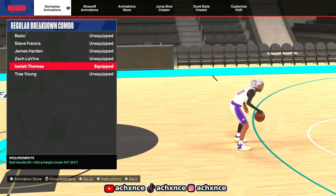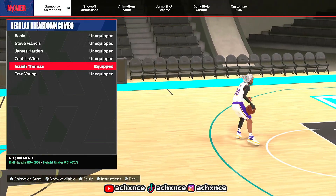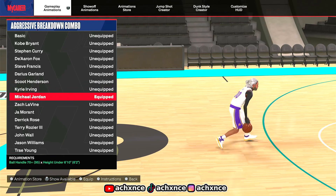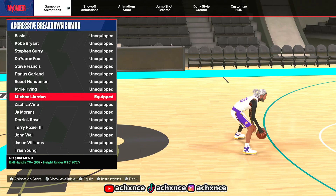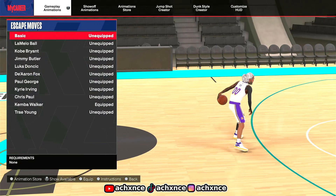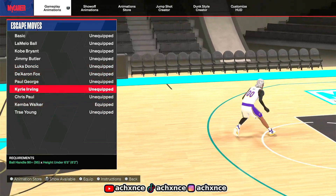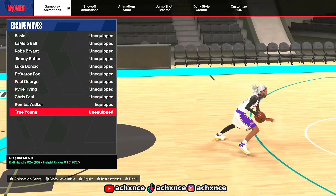For my regular breakdown combo, I haven't changed this — I still feel like Isaiah Thomas is the best one in the game, it feels the most shifty and you can speed boost out of the animation. For my aggressive breakdown combo, I rarely use it but the best and cheesiest looking one to me is Michael Jordan because you get like between-the-leg spam. For skate moves, if you're a tall guard use Kemba Walker, but if you're a small guard you can use Trae Young or Kemba Walker. Trae Young unlocks at 92 ball handle.